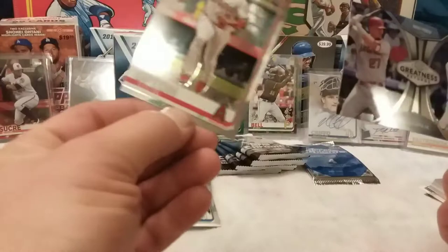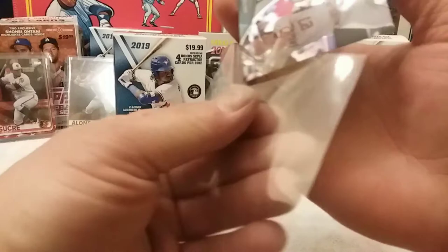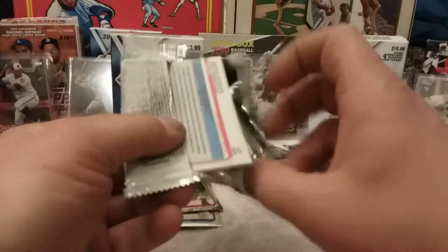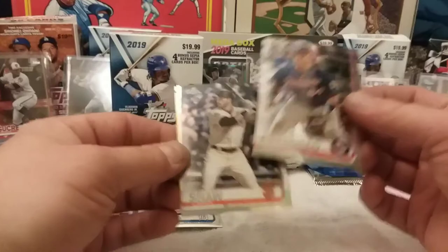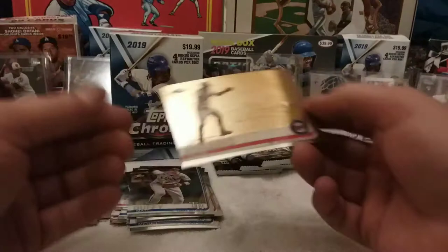I'll sleeve that one up — see if it's numbered. It's not, but couple big names. We'll eventually sleeve up all of these. Astudillo, Chris Shaw — looks like a refractor there — Matt Duffy, Eddie Rosario. That is a cool card, heck of a reflection going on there.